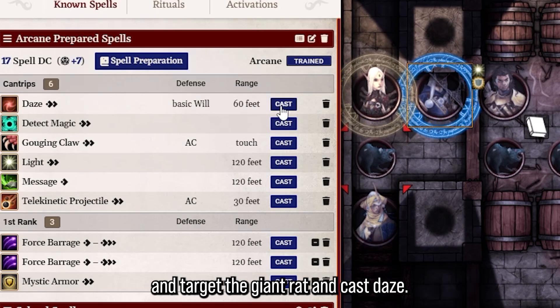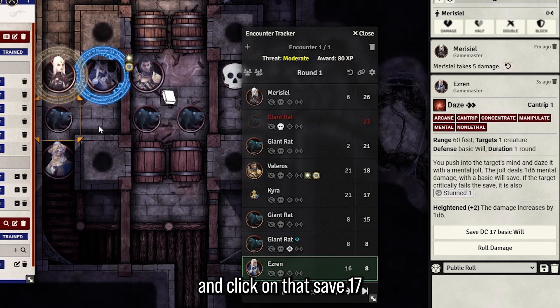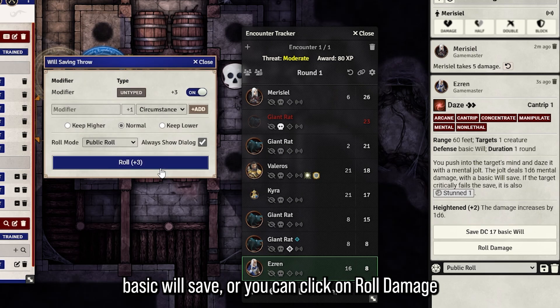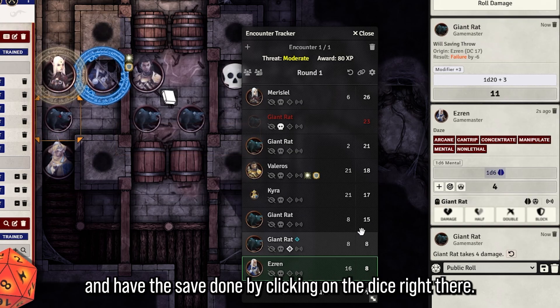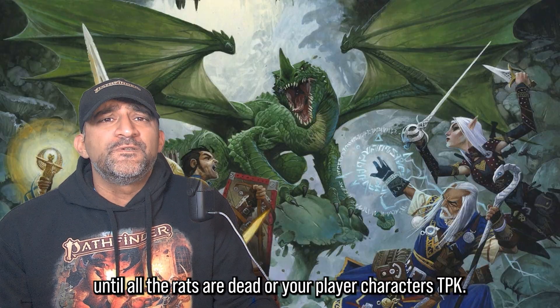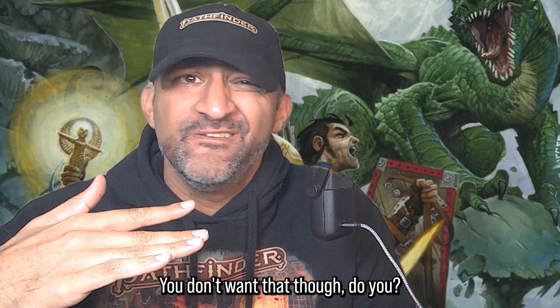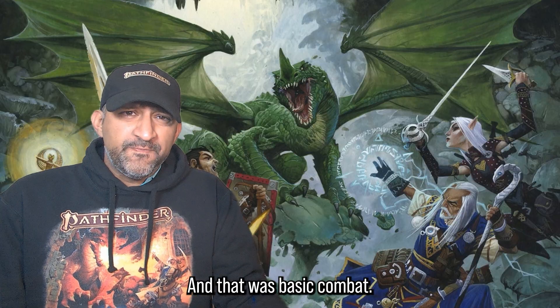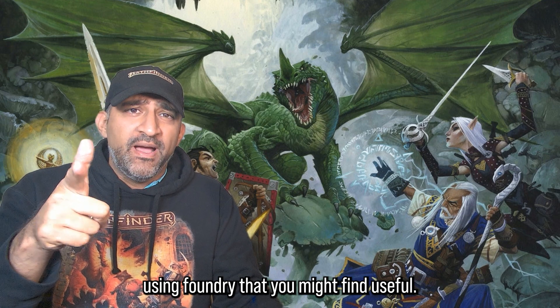Next I'll show you a save spell. It's Ezren's turn — he targets the giant rat and casts Daze. You can click on the giant rat and click on 'Save 17 basic Will save,' or click on 'Roll damage' and have the save done by clicking on the dice. Continue doing turns until all the rats are dead or your player characters TPK — you don't want that though.